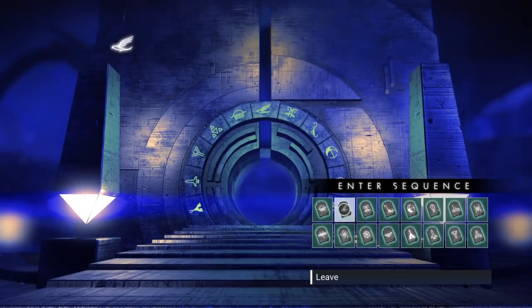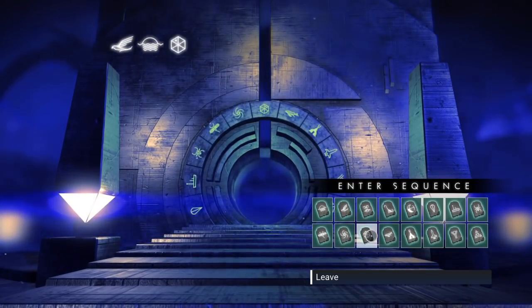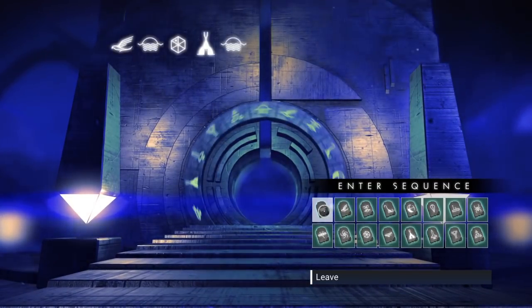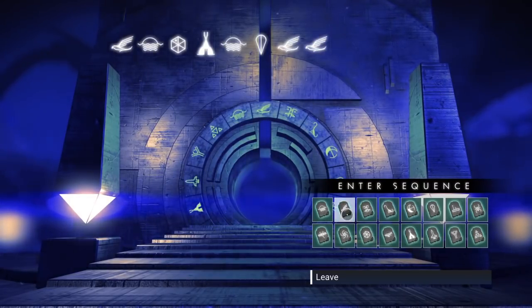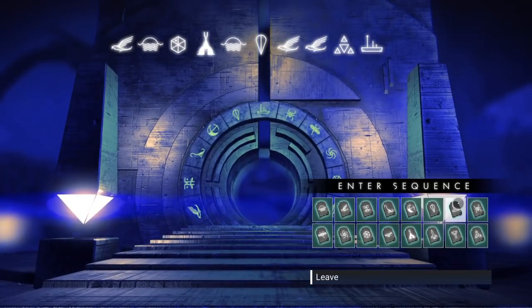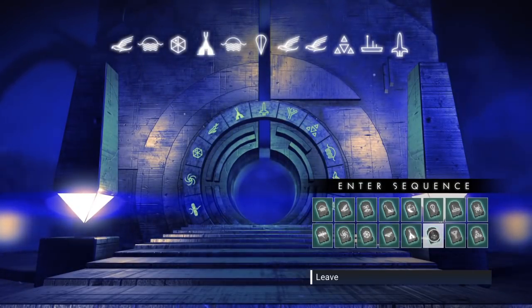So the portal address is: bird, sun, hexagon, tent, sun, marker, bird, bird, bird, triangle, boat, ship. Let me double check if I got that right. And the last one is whale.